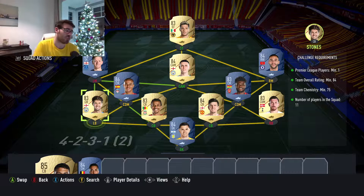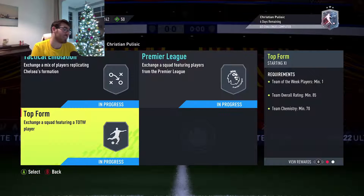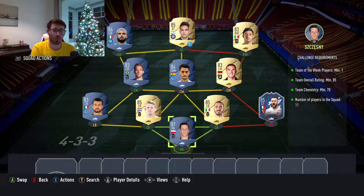The chances are you'll probably have some of those players already in your club. And if you spend time trying to snipe some of the cards, you'll be able to get them even cheaper. This SBC is available for a week as well, so with your rival rewards and FUT Champions rewards, the packs you get from those can go toward completing this SBC even cheaper.